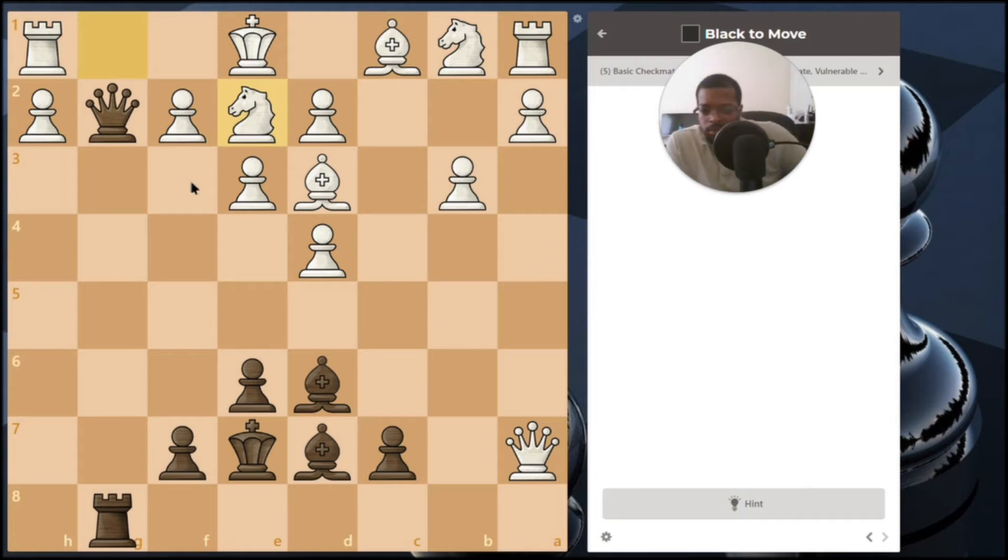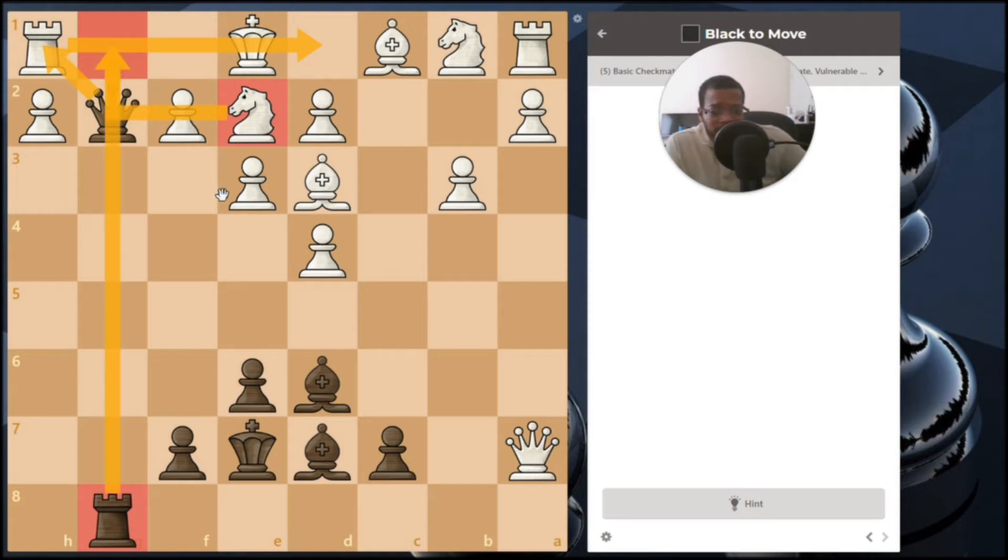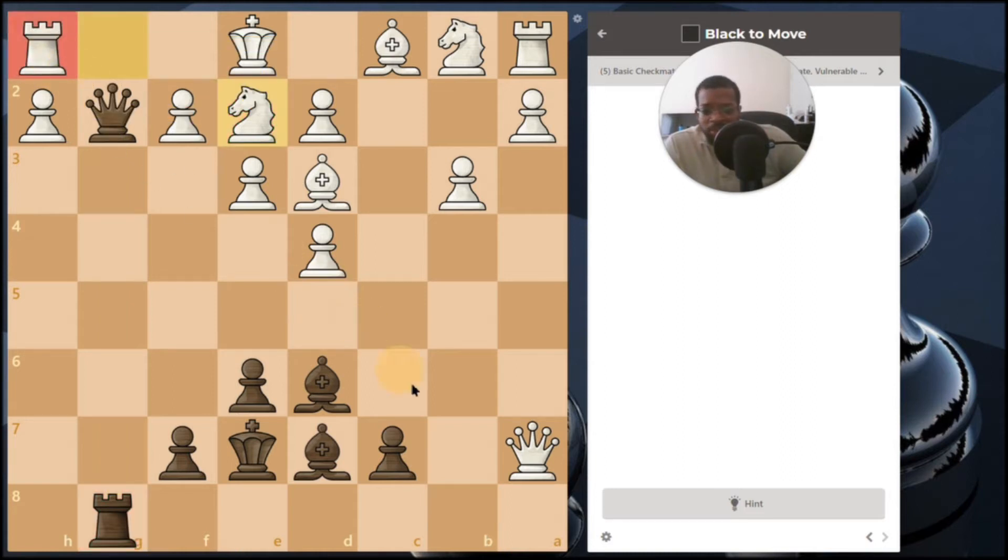I see some checks and possibly a checkmate here. First, I'll take that rook, putting the king in check. The king has to get out of check — the only way is by moving the knight. Then you can either take with your queen or bring this rook down, putting the king in check. You want to bring the rook down because the queen is cutting off that diagonal. Once the king moves up, you bring this rook in — the king is in check with nowhere to escape. That's checkmate.